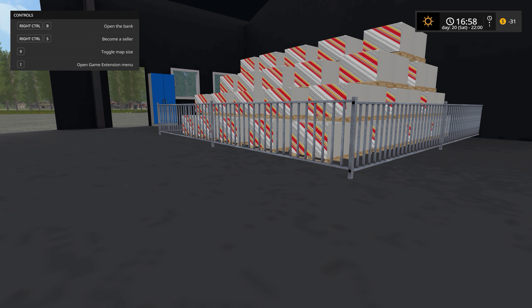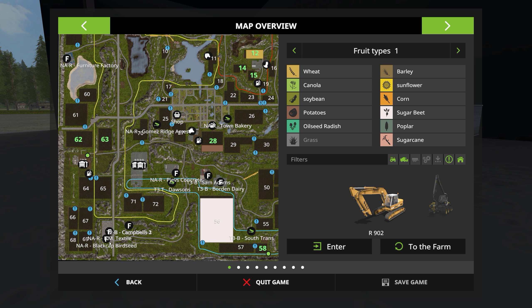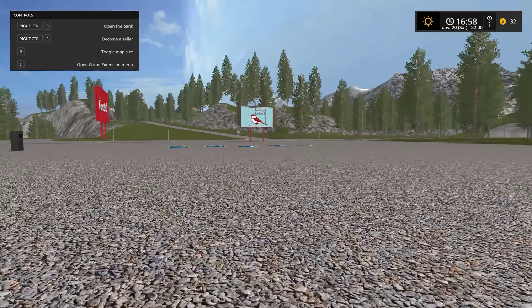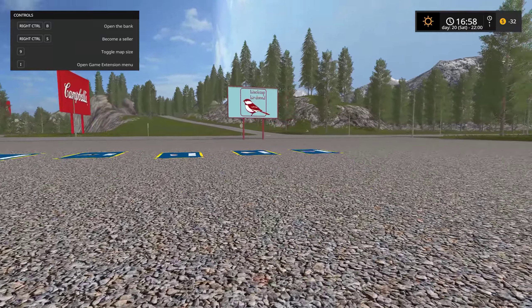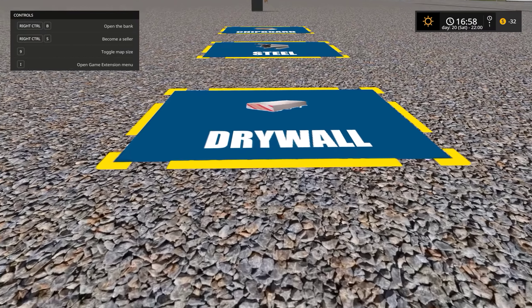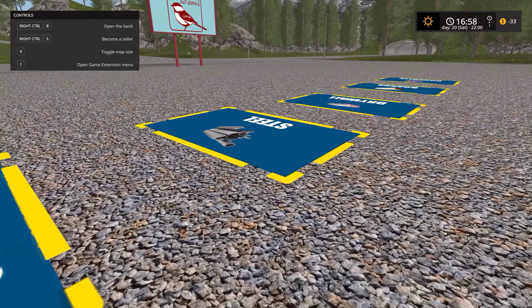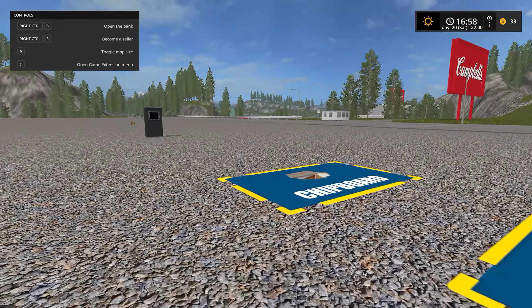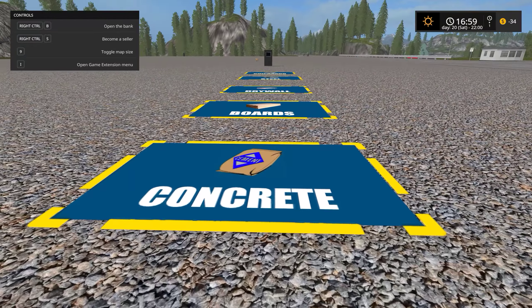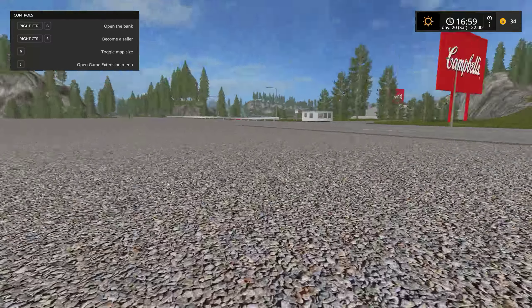Let's look at one of the first factories on the list that farmers will be able to buy: Black Cat Birdseed. You can see right now there is no factory here yet — it's just an empty lot. In order to build Black Cat Birdseed, it requires concrete, boards, the drywall we just spoke about, steel, and chipboard. All five products are made throughout other industries on the map. Once all of these items are put in here in varying quantities, the factory will be built, and then farmers can start bringing crops to this place to make birdseed.